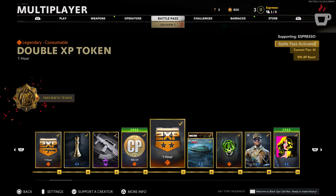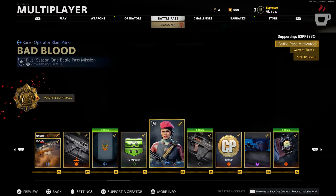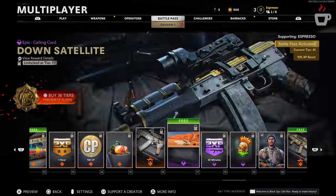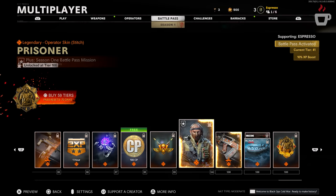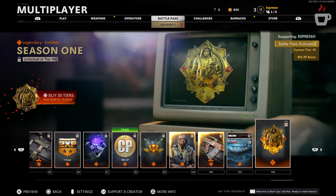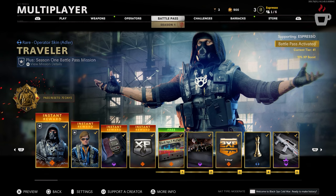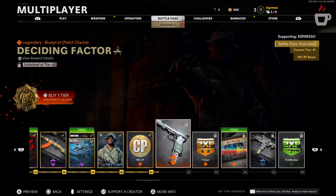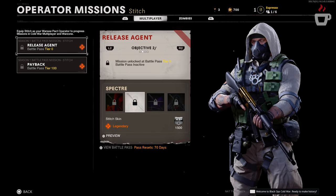Next up for seasonal content we have the Battle Pass — one of the flagship items of Season 1, detailed in a separate video on the channel. It's available in free and premium tiers. The Mac-10 and Groza come at tiers 15 and 31 respectively, and are free — no purchase required. Outside of that there's a whole host of cosmetics available if you go into the premium system. Progress can be earned across all three titles: Cold War, Warzone, and Modern Warfare.